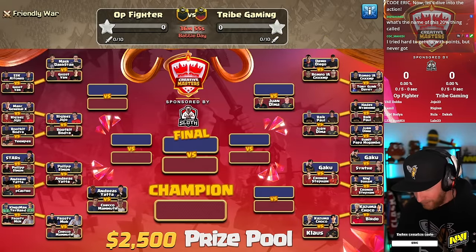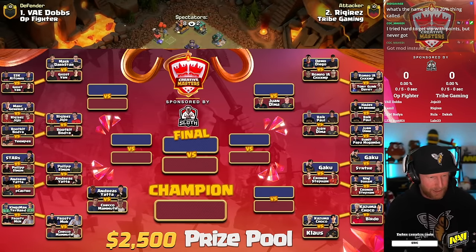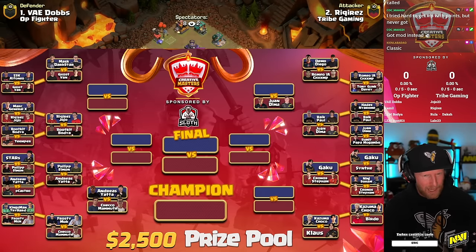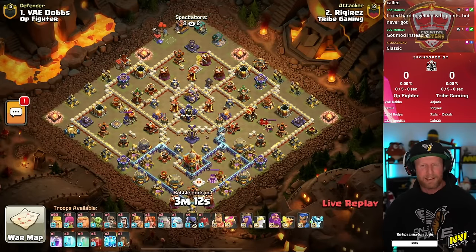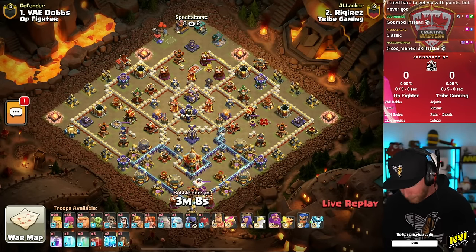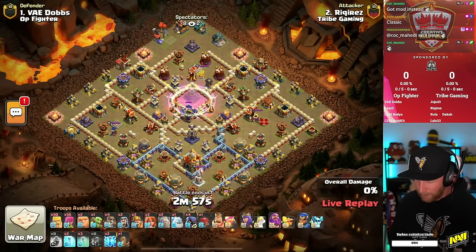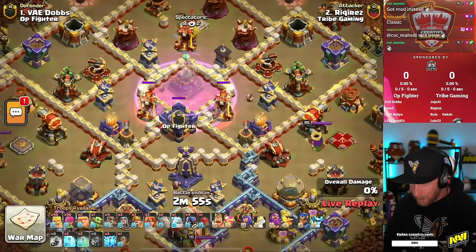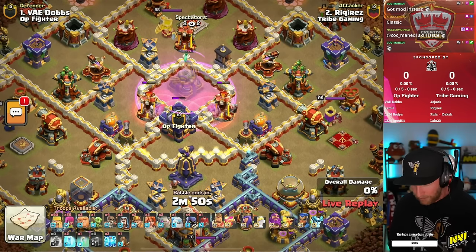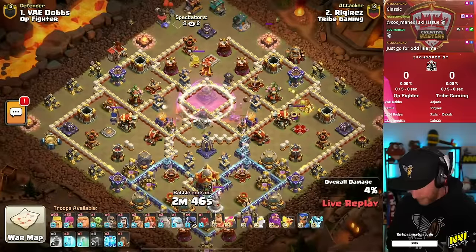We are into round two of the Creative Masters series. Our matchup today is a monster one. We have Rakuras and Yo-Yo taking on Rootkit and Boja in the top left of our bracket. A lot of big-name players and big-name teams left in the competition. The Creative Masters series is all about as creative attacks as possible, because they will be judged by a panel of judges at the end that can award extra bonus stars, and often those bonus stars end up deciding these wars.